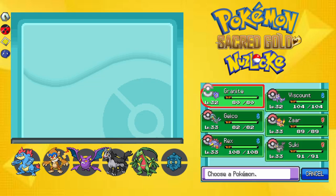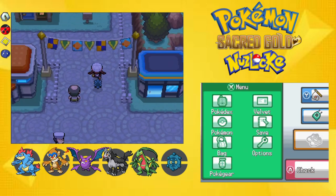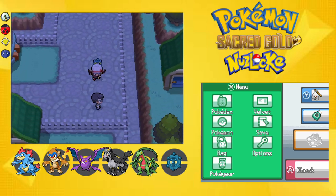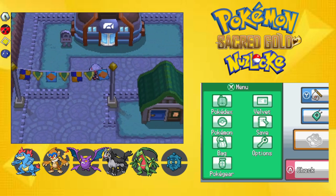Hello everyone, welcome to Sacred Gold Nuzlocke episode 14. Last time we got to Olivine City, but not without casualties — unfortunately we lost Volbeat to a trainer with a biting Miltank. It was very unfortunate, but today we're moving forward.